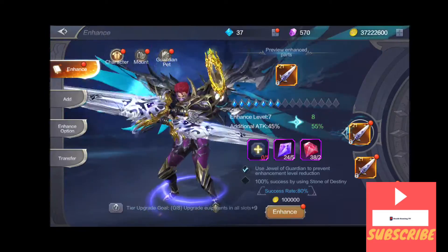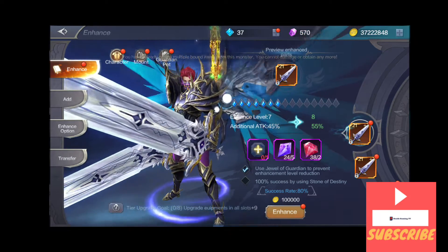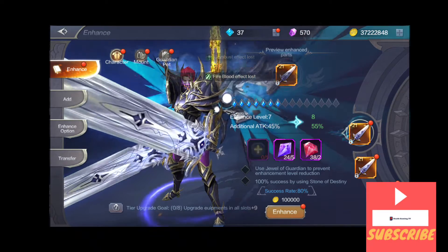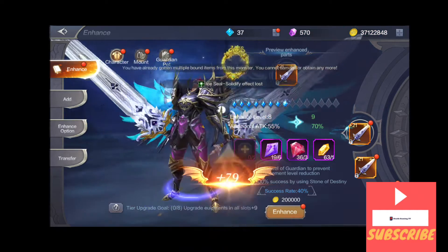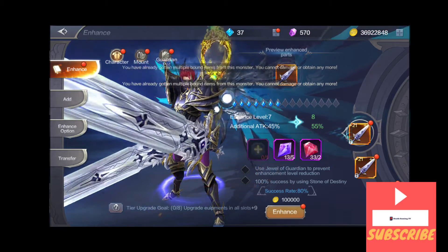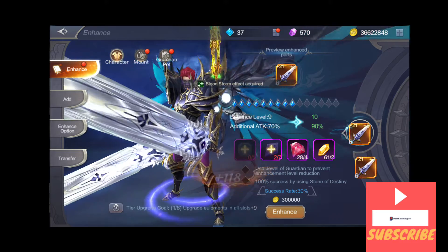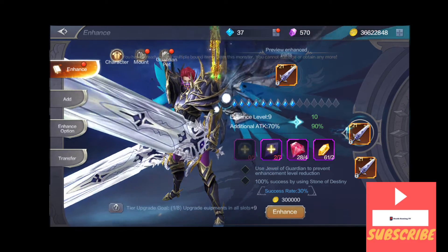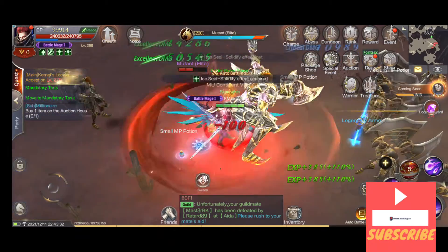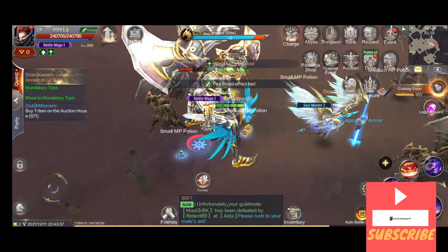I'm going to try to upgrade one of my swords — two to plus eight, here we go, plus 10... wait, plus nine, not plus ten. That's why it didn't work the first time. Nine nine nine nine — one for power, CP baby CP.